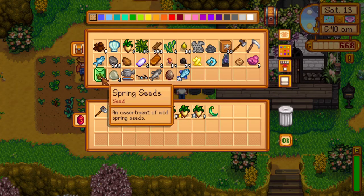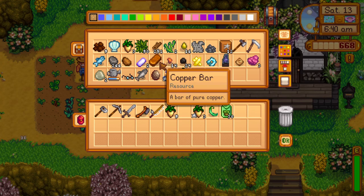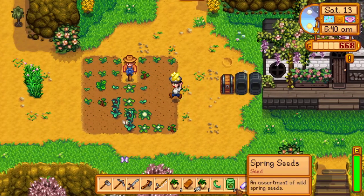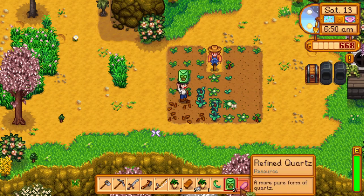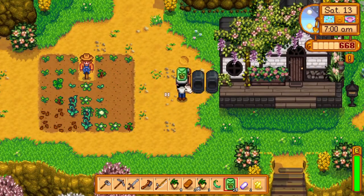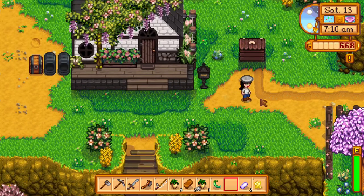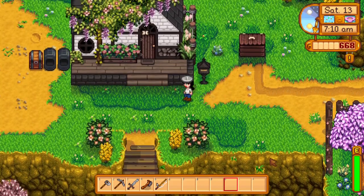Going to plant a couple spring seeds and save this gold star parsnip for the community center. Selling the others to make money. If you don't plant things sometimes the tilled blocks disappear. Want to get more parsnip seeds and try to get four more gold star parsnips — dreaming big. Let's water these crops and give Oliver some water too.